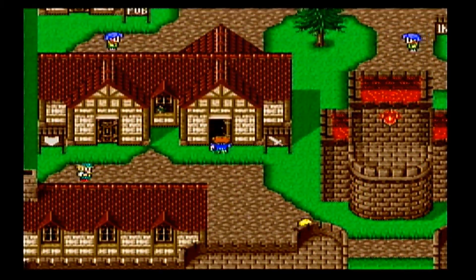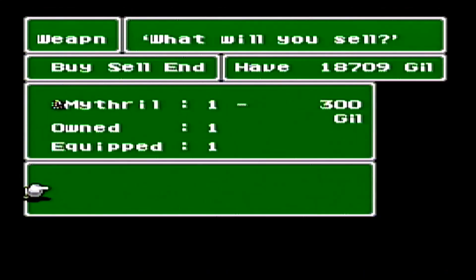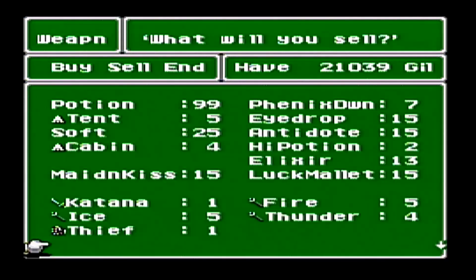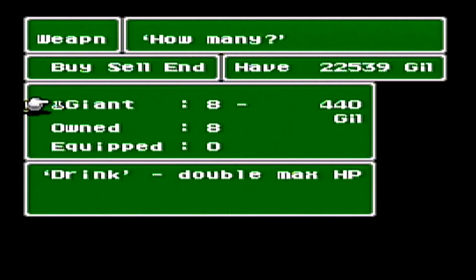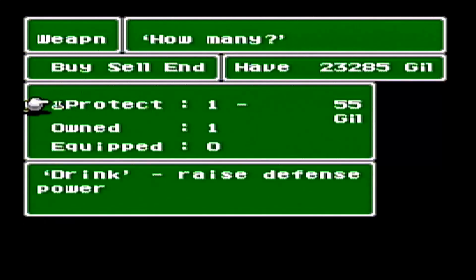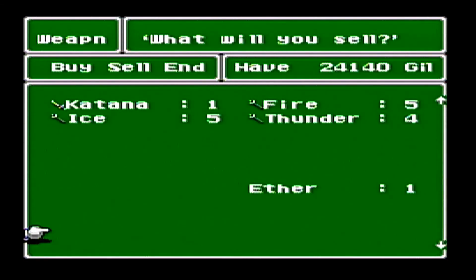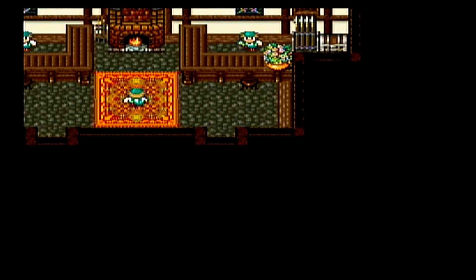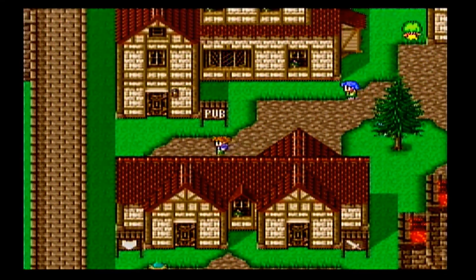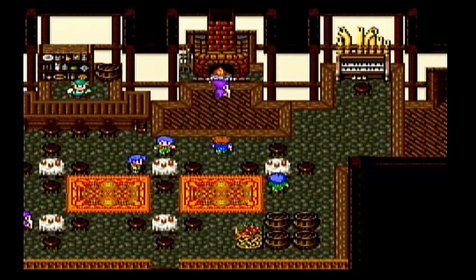We're going to head back to Karnak where Mid was going to go see his grandfather Cid. We'll sell a bunch of the stuff off — we have a bunch of treasure from all the different places — and we're going to need a lot of money because we're going to be heading to that Jacol place where they sell some really good armor. One of the good things about the Four-Job Fiesta is you can sell stuff you'll never use. Since we can never use Ninjas, we can get rid of all the ninja stuff. We don't have Dragoons, so we can get rid of spears and things like that.